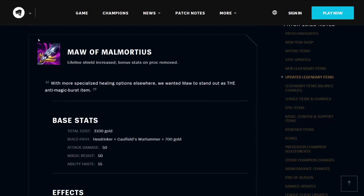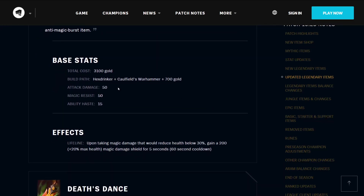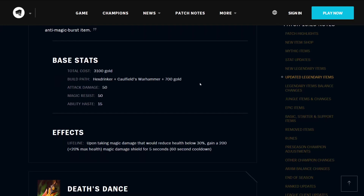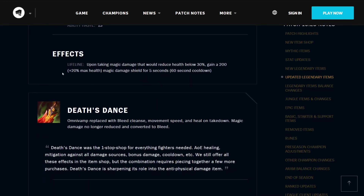The Maw of Malmortius, whose icon looks really quite lovely now with the update — the lifeline shield has been increased, and bonus stats on proc have been removed. With more specialized healing options elsewhere, they wanted Maw to stand out as the anti-magic burst item. It has a total cost of 3100 gold, builds from the Hexdrinker, Caulfield's Warhammer, and 700 gold. It has 50 attack damage, 50 magic resistance, and 15 ability haste. Its Lifeline effect means that upon taking magic damage that will reduce your health below 30%, you gain a 200 plus some percentage of your maximum health magic damage shield for 5 seconds, on a 60-second cooldown.